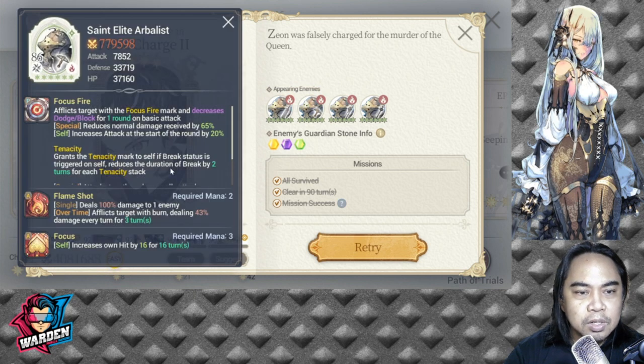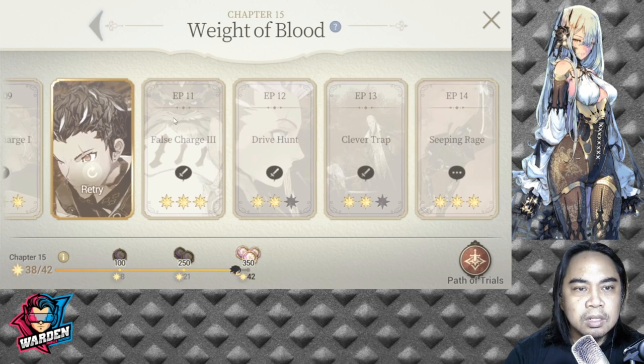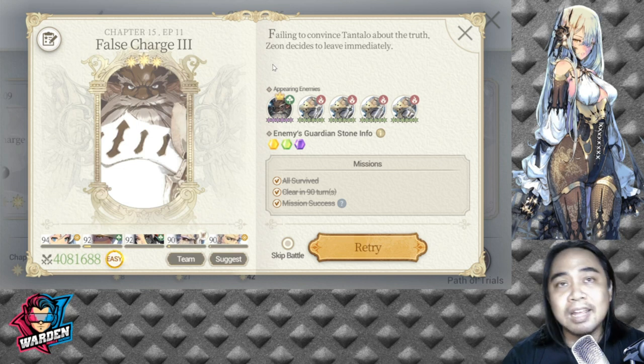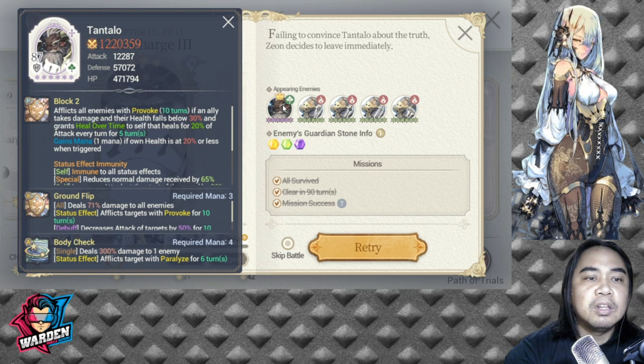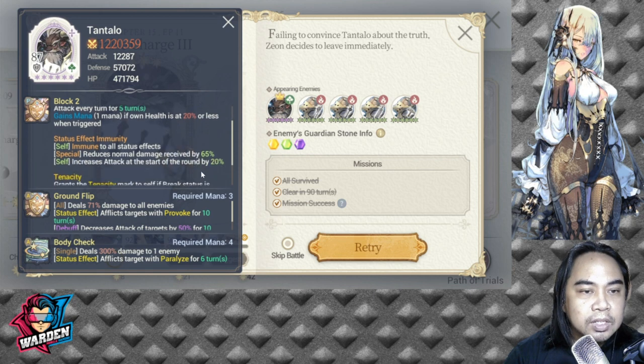Damage reduction is basically the whole theme of this chapter — nothing really significant until the most important enemies appear from Episode 11 to 13.